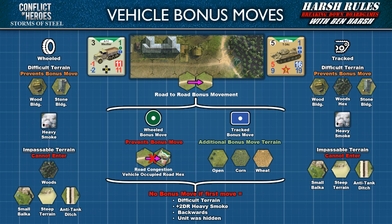Some final notes on vehicle stacking: vehicles may move into and/or out of a hex occupied by a friendly or enemy unit with regular or bonus moves, with the exception of wheeled vehicles and road congestion. Also, a vehicle moving through an enemy-occupied hex — into and out of a hex in the same turn utilizing bonus moves — cannot be engaged in close combat.